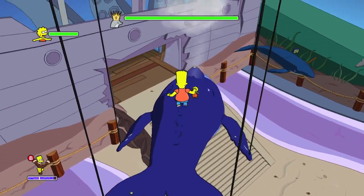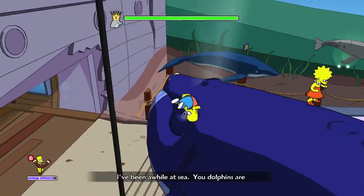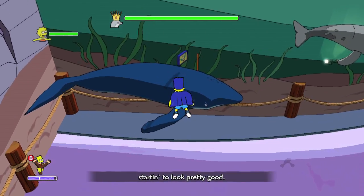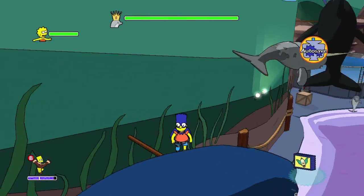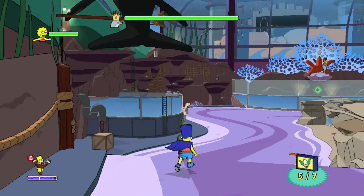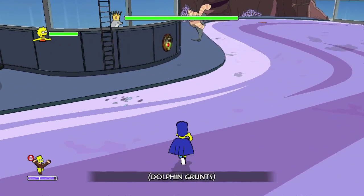Get all the way on top of the whale. Then you can use Bart's power to float on the blowhole and glide on over to the smaller whale next to the narwhal — make sure you grab that. Then drop down. Unfortunately you can't jump on the narwhal.